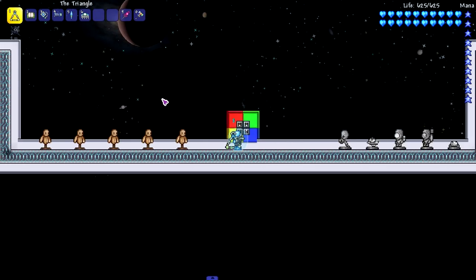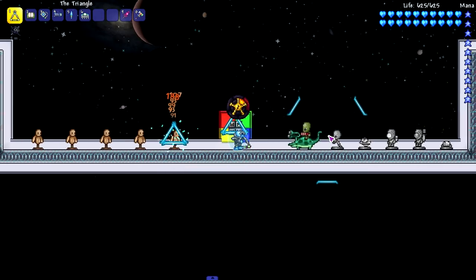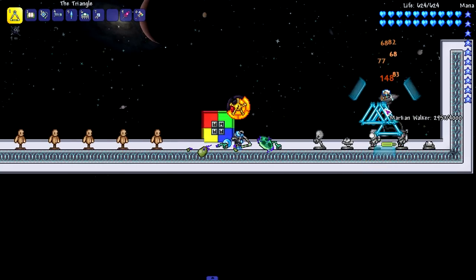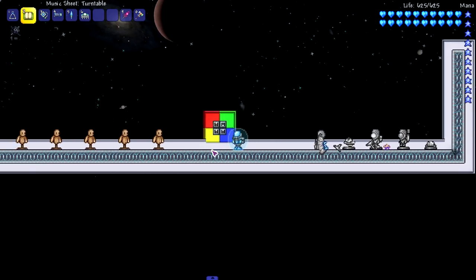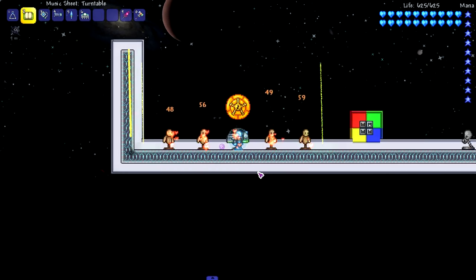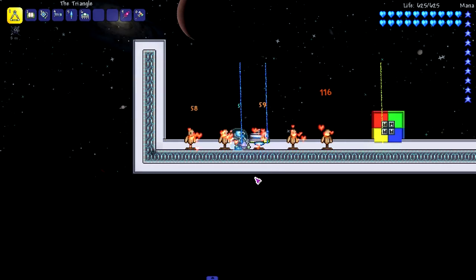Moving on to the two bard items. The triangle is one of my favorite bard weapons that I used in my bard playthrough - it is a very good weapon. I used it a bunch during that playthrough and it was one of my favorites because it can do some damage. Moving on to the music sheet turntable - this is really awesome. Music sheets for the bard class: you place them, stand near them, and they give you buffs. You place this one and stand next to it - just bumping some music.